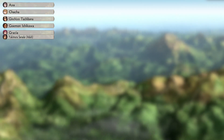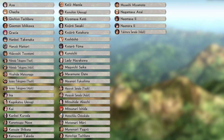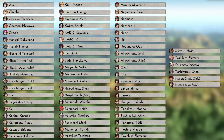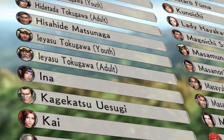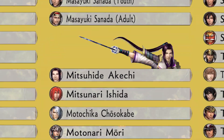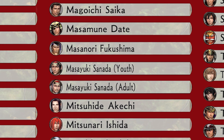Musou games are known for their extensive rosters, and Spirit of Sanada stays true to that with an astounding 61 playable characters, plus a couple of extra officers who are aged versions of themselves, a first for the franchise. Despite the huge roster, all of these heroes have their own unique movesets to complement each respective character. But at their core, every officer has four types of attacks.